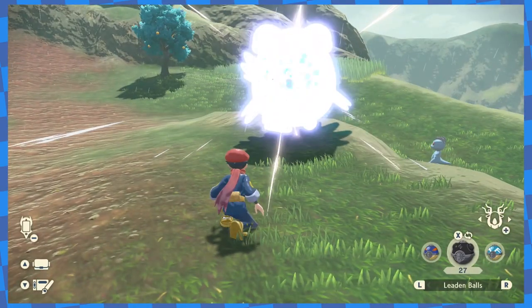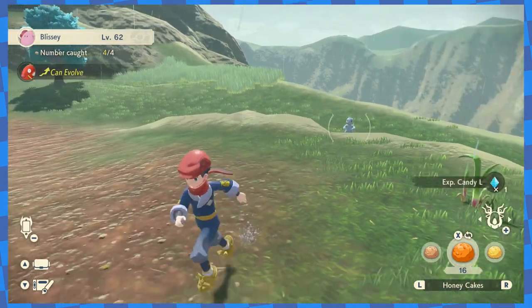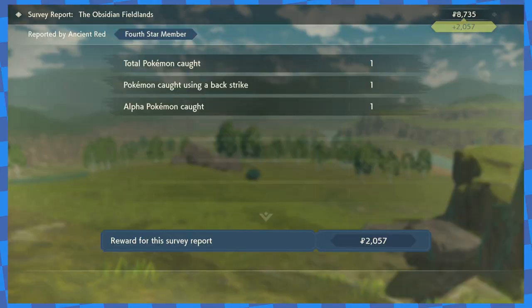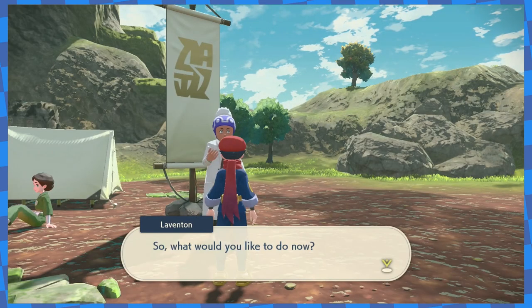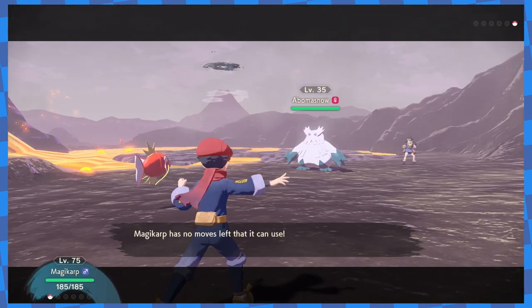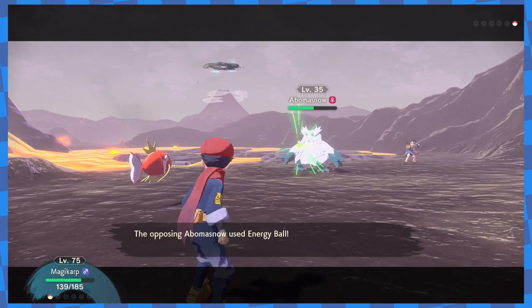I soon discovered I could also catch Blissey using Leaden Balls, which I could already craft myself. Grit Rocks got me 3,000 Poké Dollars per Blissey, and catching a Blissey got me over 2,000 Poké Dollars from the Professor, so I got over 5,000 Poké Dollars for every Blissey catch at minimum. That was more than enough to buy the cakes and materials I needed to keep training going, while also buying healing items for battles ahead. Before long, I finally maxed out all of Magikarp's stats at 10 boosts. Now that I had a good training method, I decided to train all the way up to level 75 — 40 levels above Abomasnow. I thought that with an advantage of 40 levels, I'd definitely be able to win.